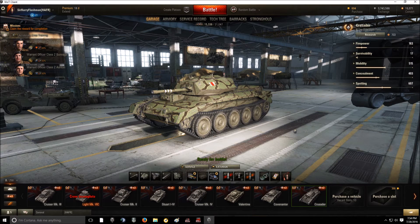One area where the Crusader suffers a bit is view range — 360m is not terrible, but if you're going to take a passive scouting role, which is very prudent in a tier 7 game, you definitely want coated optics and maybe binos. That gives you the extra view range to spot the enemy before they spot you, help your team, and get a lot of spotting damage.